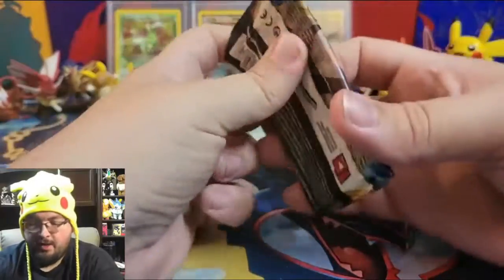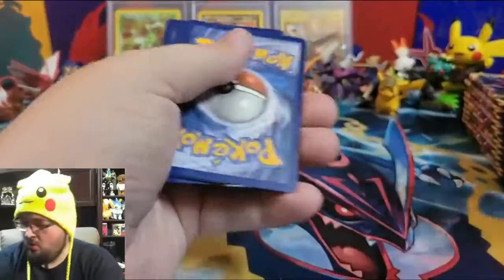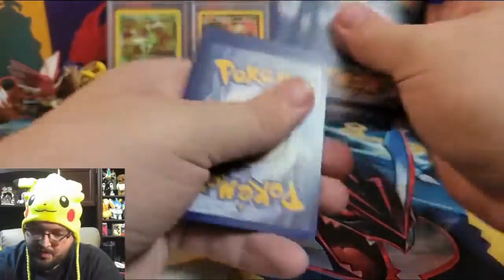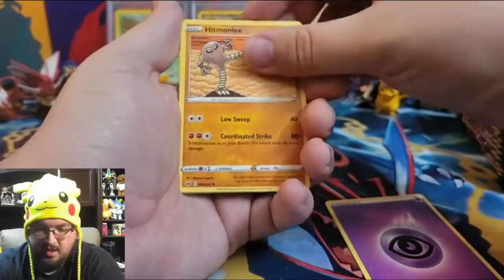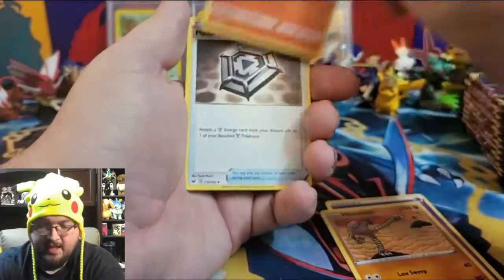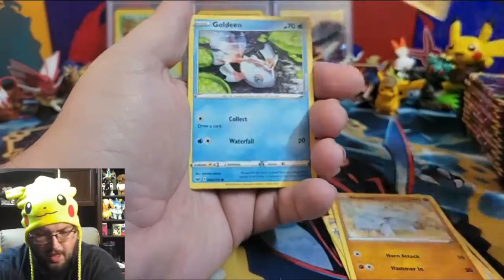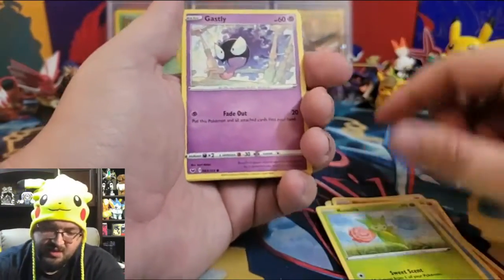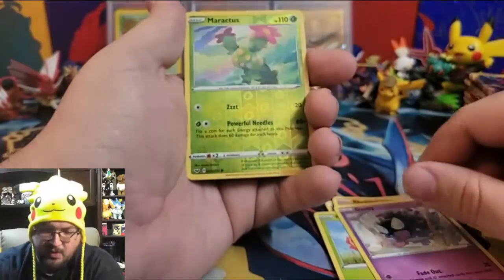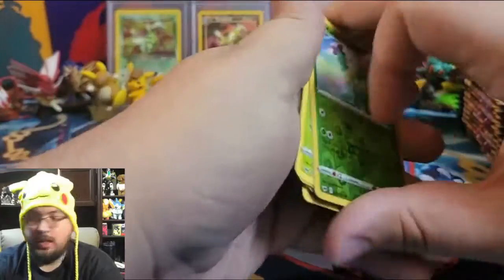We're almost at the halfway point — I'm not good at counting! Pack twelve: Psychic Energy, Hitmonchan, Salazzle, Metal Saucer, Rhyhorn, Clobbopus, Goldeen, Roselia, Gastly, a reverse holo Maractus, and a non-holographic Claydol.